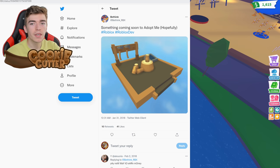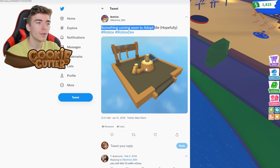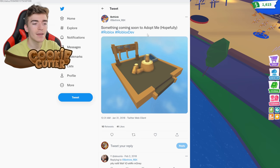This one just says something 'coming soon to Adopt Me.' Again, we've been waiting four years to discover what this means. Coming soon to Adopt Me: an axe and some wood — some chopping wood maybe? A new way to earn money potentially, but again, it never got implemented into the game after four years of waiting.